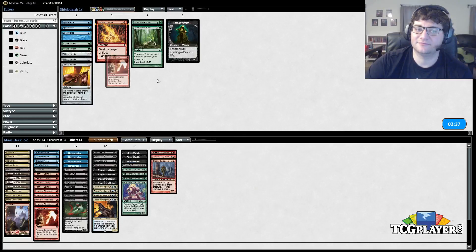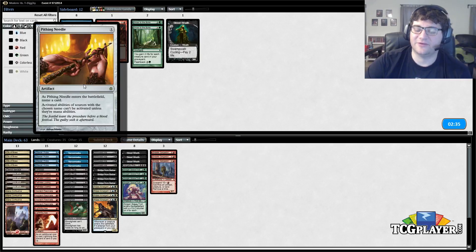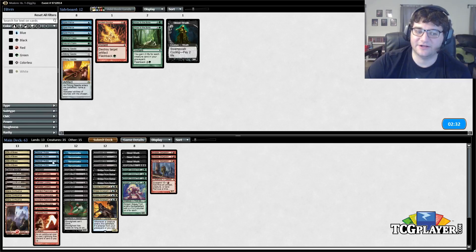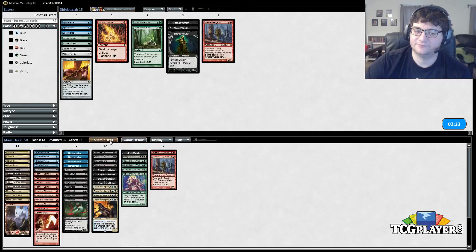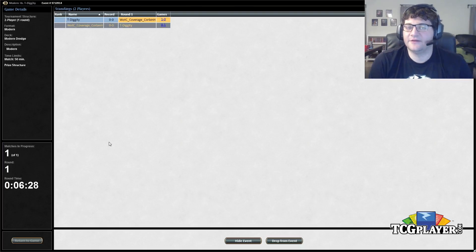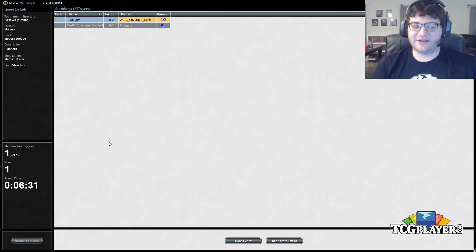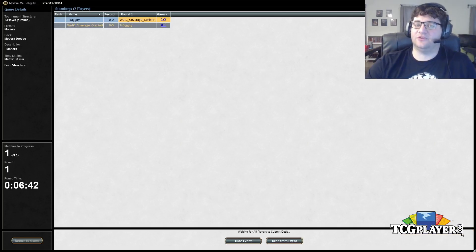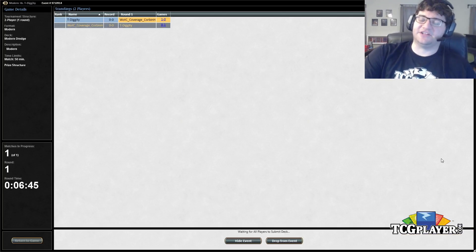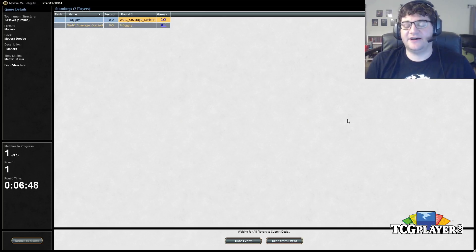Lightning Axe goes in. I'm almost tempted to name Inkmoths to get the Nexus but it's probably not correct. We'll board out the remaining Street Wraiths and a Gargadon. Our opponent will certainly have some graveyard hate, but given that he has a fast clock, I don't know that I want to board to deal with it — I think I just want to try to play the speed game on the draw.